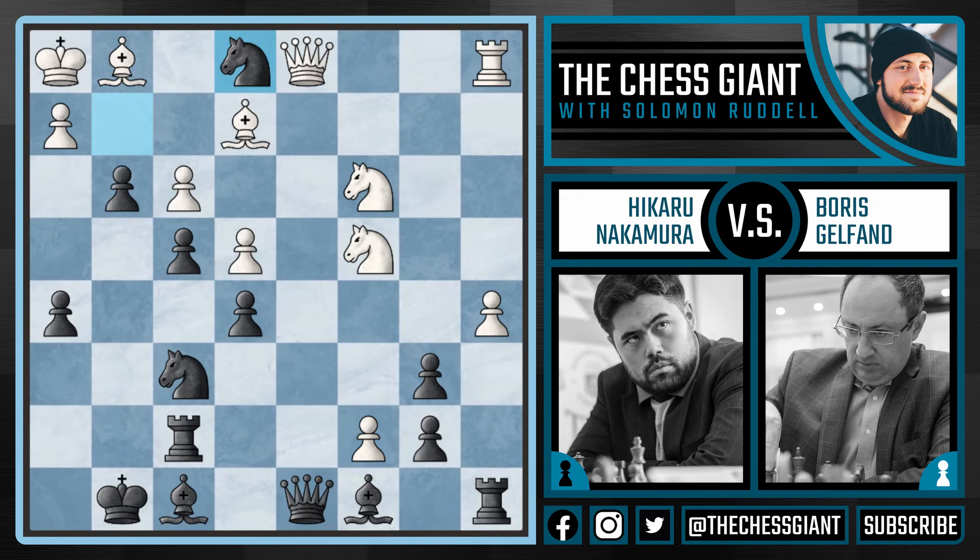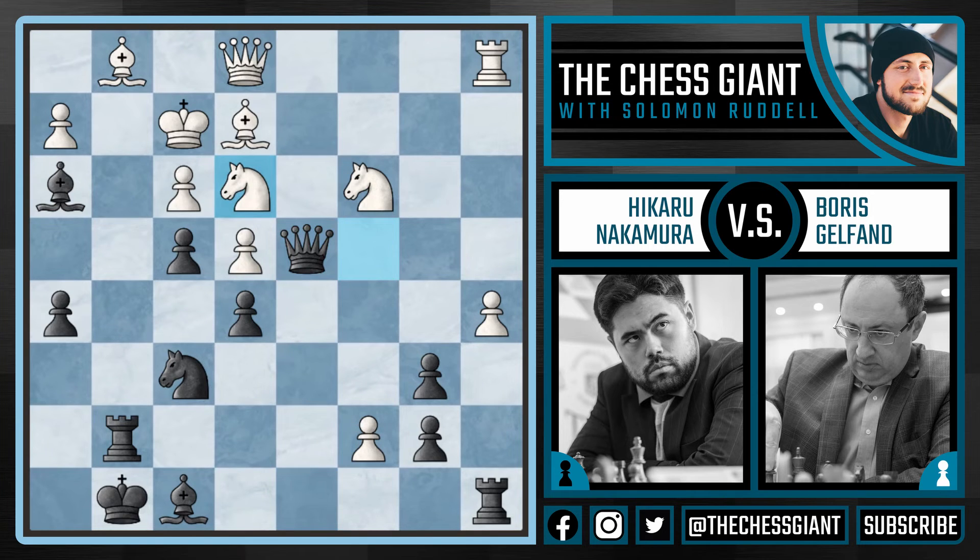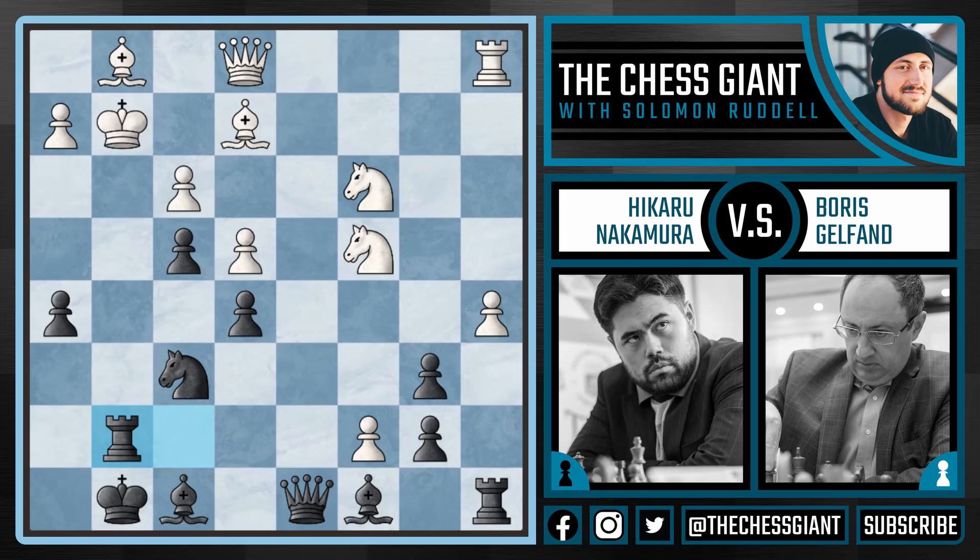So after knight takes e1, white couldn't take the queen on d8 because of g2. Gelfand continues with queen takes e1, and Nakamura plays g2 check, forcing the king to take on g2. And now rook g7 check. King f1 can't be played here because of a simple mating pattern: bishop h3 check, king f2, queen d4 check, and after knight e3 and queen takes e3, the game is over. So after rook g7 check, Gelfand plays king h1.